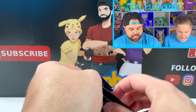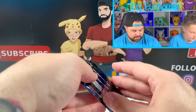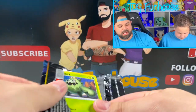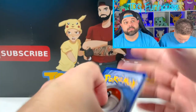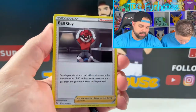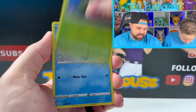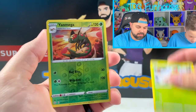Tons of Volcanions. Last couple packs — I'm still working on that Master Set, so you've got to hold those reverses aside because those are the pain in the butts, especially in a set where the Shinies go in that slot. Ball Guy. Cormorant — so many doubles, such a small set. Only 72 cards in the standard set. Yanma. Yanmega.